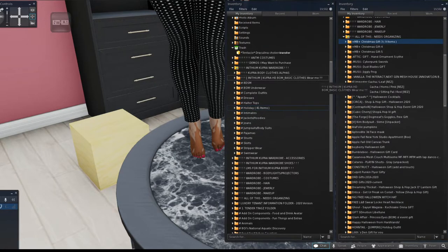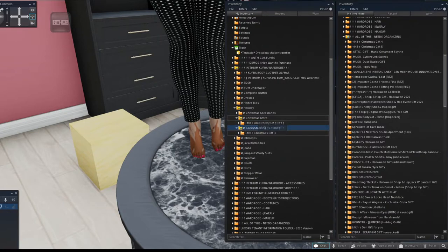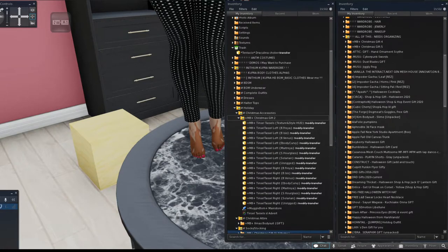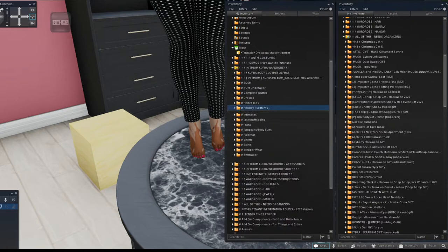Another important tip: when you're renaming things, see how these say 'Christmas Gift 2' and 'Christmas Gift 3'? When you go back to your inventory you won't know what that is. Always rename items. I'm renaming this one 'Tinsel Tassels' and this one 'Elfie Socks' so I'll know exactly what they are when I come back to that folder later.